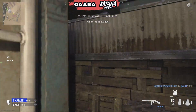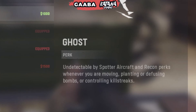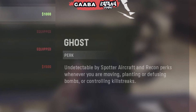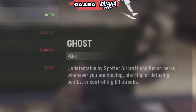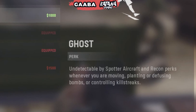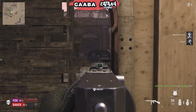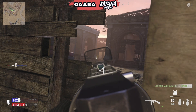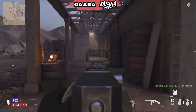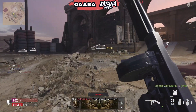In first place is Ghost. Look at the description: undetectable by spotter aircraft and recon perks. We know the Recon perk will be here — something that grants additional information by causing damage. You have to be moving for Ghost to work, so do not sit still. You also won't show up when planting or defusing bombs, and even when controlling killstreaks. Ghost is an overpowered perk and you should really be buying it as soon as possible. If you're interested in winning more 2v2 games, buy the spy plane quickly, get those kills, take their money, and buy Ghost early — it's a game changer.